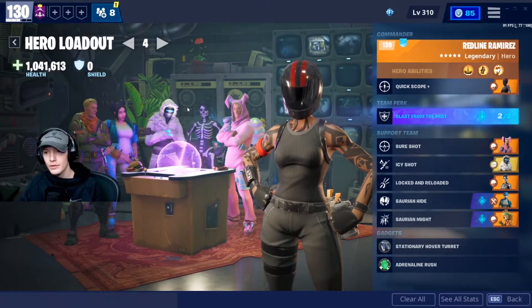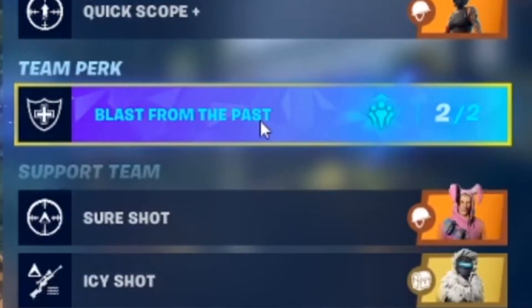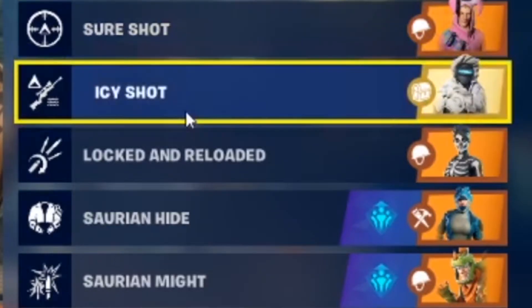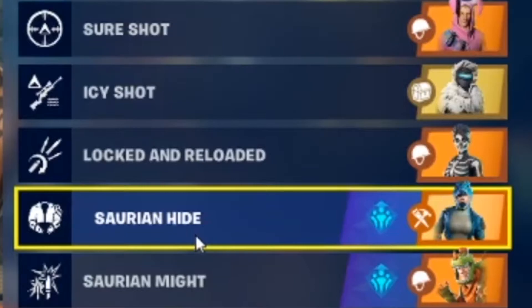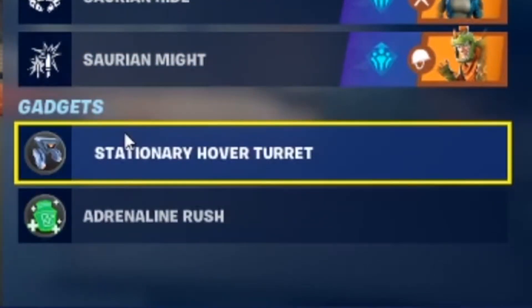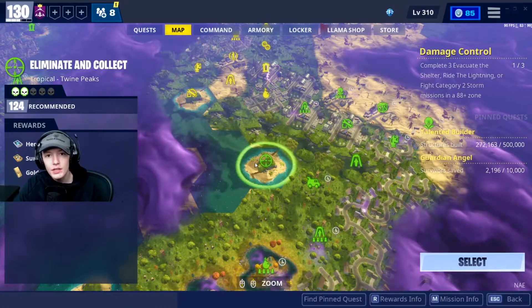This is the build I'm running with the crossbow. In the commander slot I have Redline Ramirez, increasing sniper damage by 17% and fire rate by 45%. Then Blast from the Past removes all my shield and increases max health by 200%. Sure Shot increases sniper critical damage by 75%. Icy Shot makes sniper critical hits apply water affliction dealing 21 base damage per second for 3 seconds. Locked and Reloaded increases weapon damage by 15% for 5 seconds after reloading, though switching weapon removes the buff. Saurian Hide increases armor by 33% while shield is depleted, and Saurian Might adds 3% of current health to damage on the next ranged hit every second — these two activate Blast from the Past. I also have stationary hover turrets and adrenaline rush.